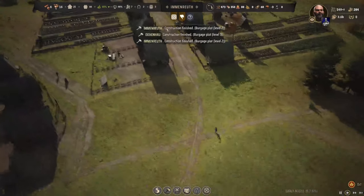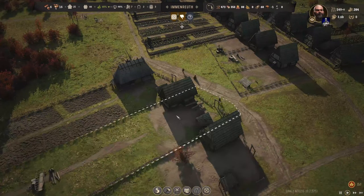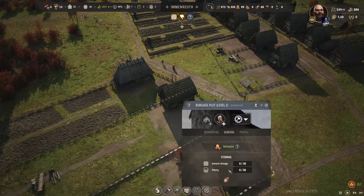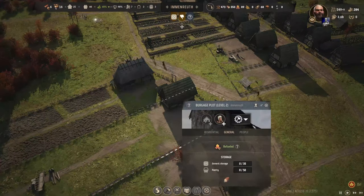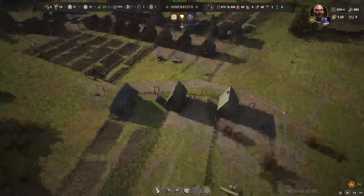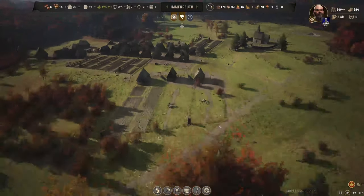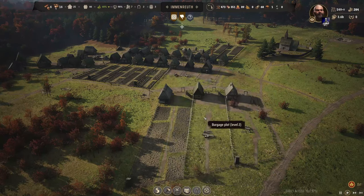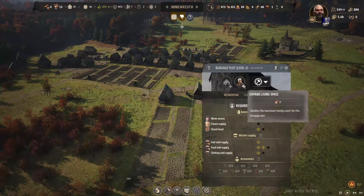Let's have a look from this direction. I don't know why you've got timber in there. What we could do is expand the living space and then we'll get the vegetable plot in next time.